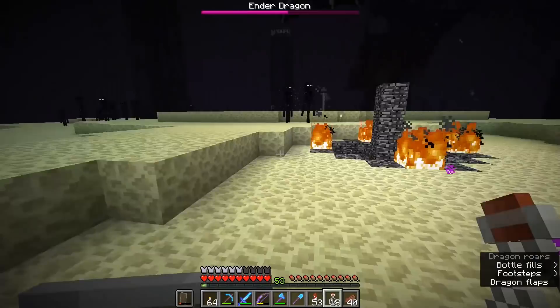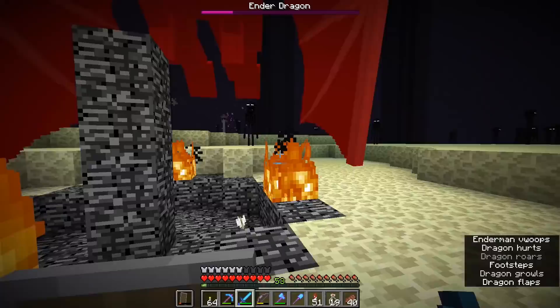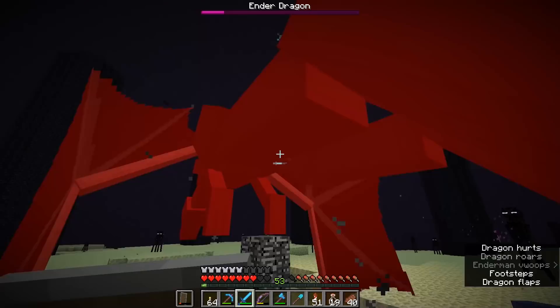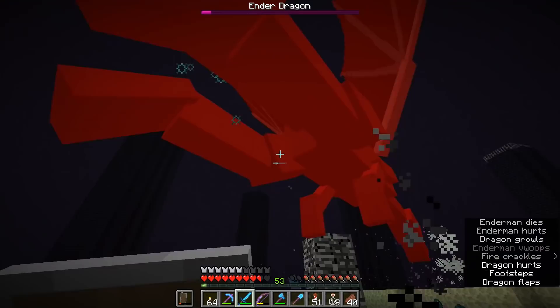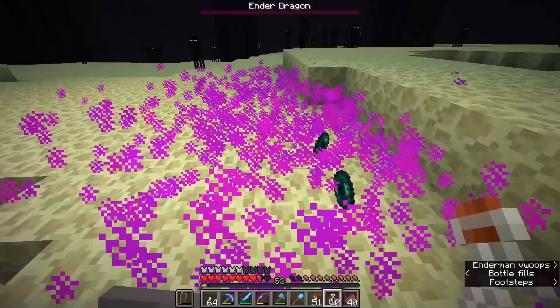Let's see if we can bottle up some of that dragon's breath while it is spitting it from the portal — fantastic, we'll take a few bottles of that with us. The dragon is a noisy beast as ever. Let's see if we can take it out in midair again. We got knocked back a little bit by the dragon that time. The endermen are trying to do the same thing as me — they all want to have a go at the dragon at this point. And there we go, that is dragon number two dealt with!